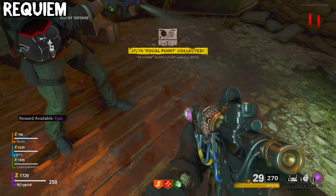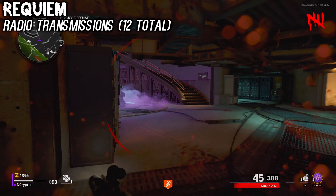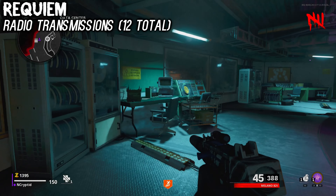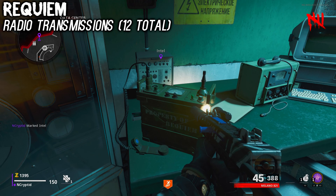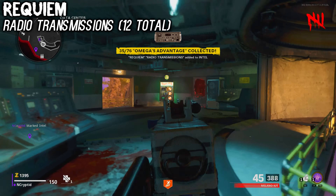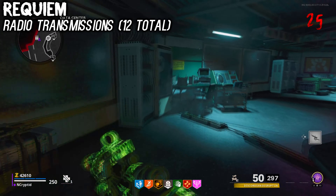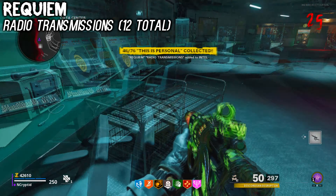And that's all the Requiem audio logs. Next up are the Requiem radio transmissions, which are obtained on the top floor of the data center, directly across from Speed Cola. These are pieces of intel that respawn once every new match you play, and the location never varies. However, there are 12 in total that you need to collect for Requiem, so you'll probably be playing quite a few matches.